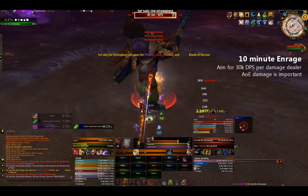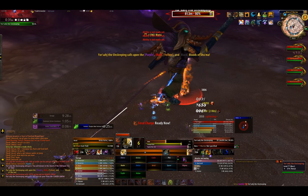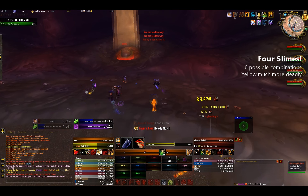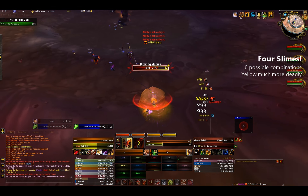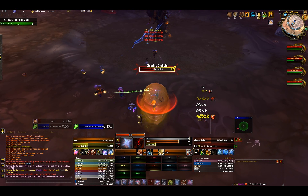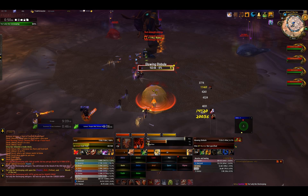I'd recommend having everyone sitting above 30k DPS to be comfortable. Higher DPS of course can balance out lower DPS, especially if you have some very efficient AoE dealers. This fight is identical to normal, except Yor'sahj will activate 4 slimes instead of 3, and of course all health and damage is buffed. Because of this, the kill priority for slimes is quite different than normal. For a while we tried following a list of the 6 possible combos for which should be killed, but we realized very quickly that it can be simplified to a basic priority.